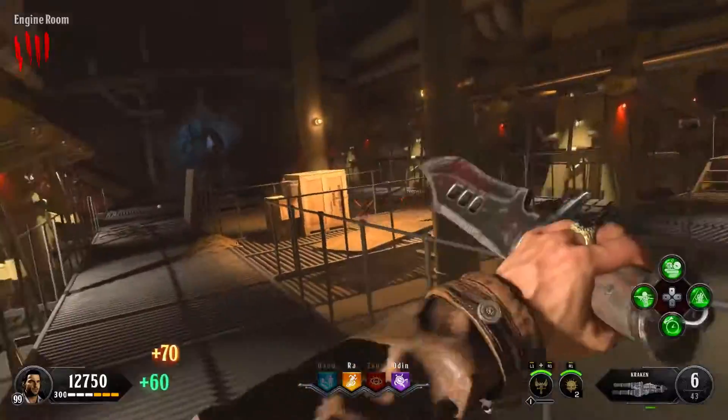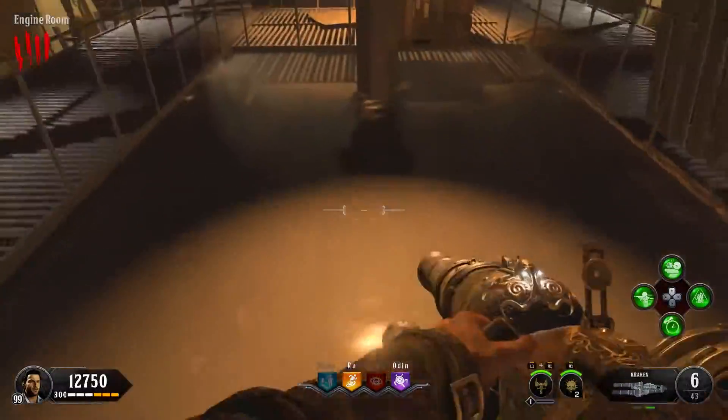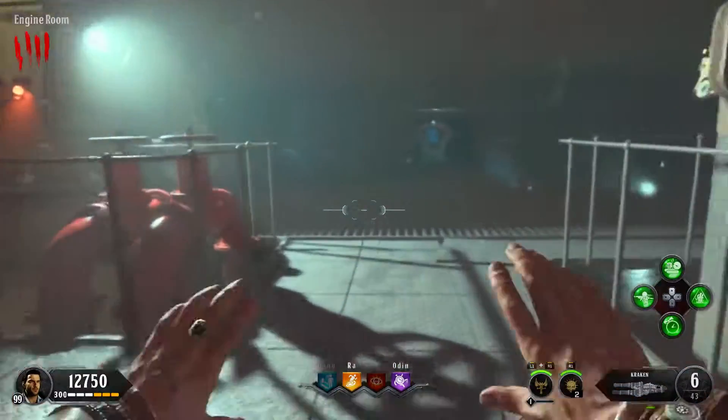In no particular order, you're going to want to upgrade the Kraken while you're doing this, which is you're just going to throw it in the Pack-a-Punch machine. Once you've opened it, you're going to throw it in, it's going to spit it out, and you're good to go.